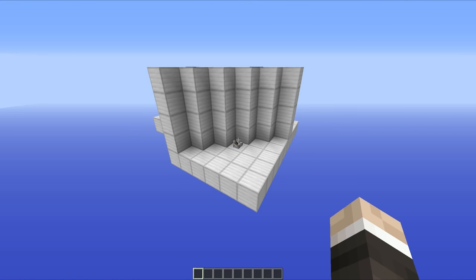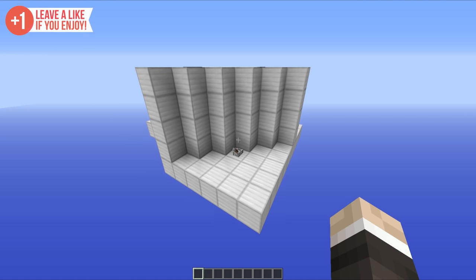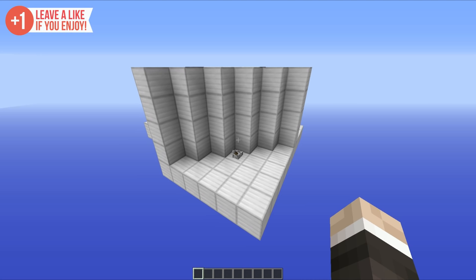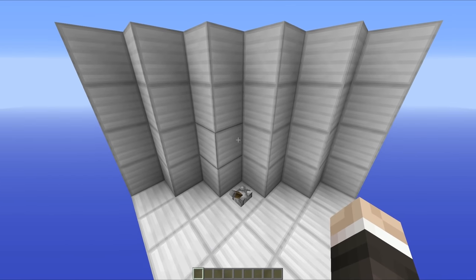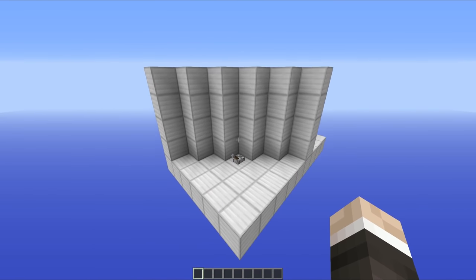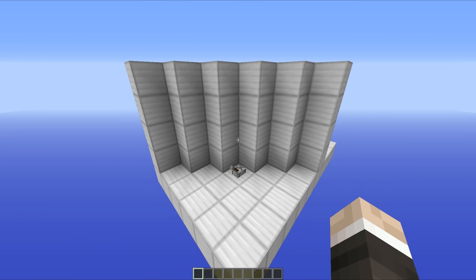Hello everyone, this is Mumbo and welcome to day six of the Redstone advent calendar. In this one we are going to take a look at the four-wide diagonal door. I've never actually done a diagonal door on my channel before — all of my doors have been completely straight on — and I thought I'd get into this. I really like the way that it looks and I'm pretty happy with my design.